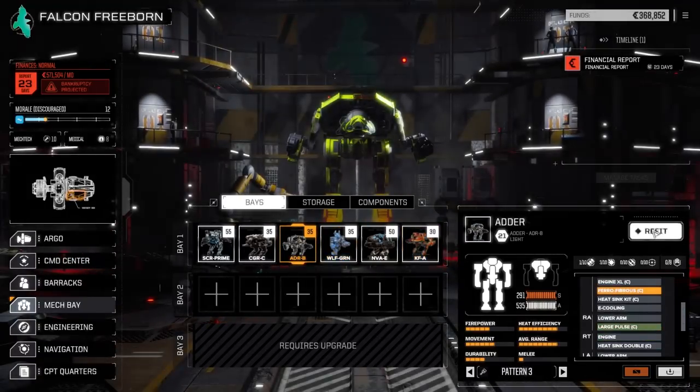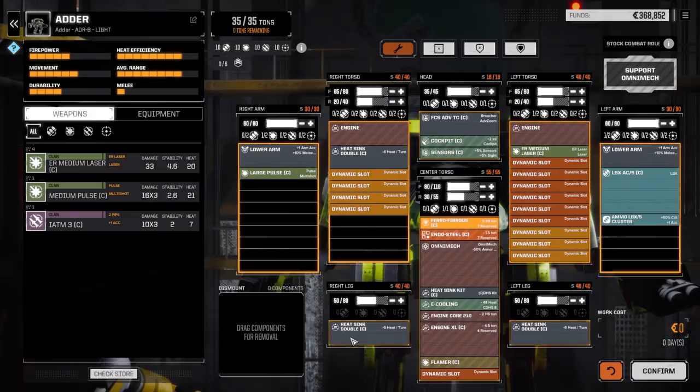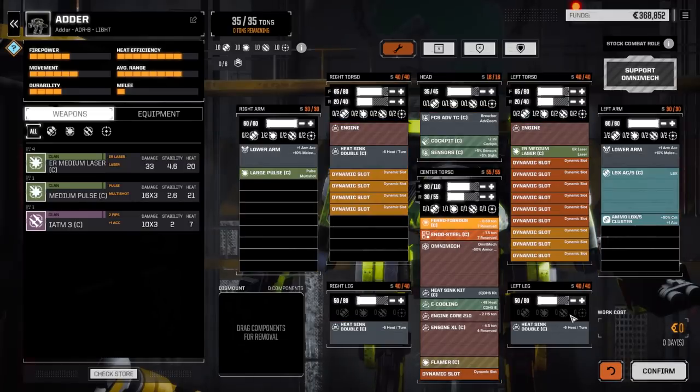Really the biggest change was the Adder here — it had relatively low armor, bad leg armor and everything. So we pulled out one of the ER medium lasers and added a ton of armor. We maxed out the arms a little bit more in the torsos, and at least 15 more points in each leg, just to make it a little more survivable.